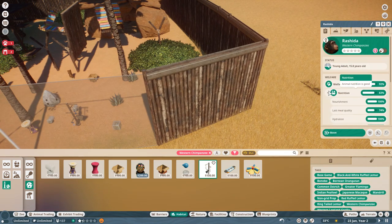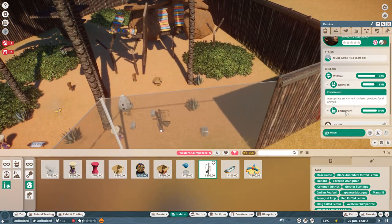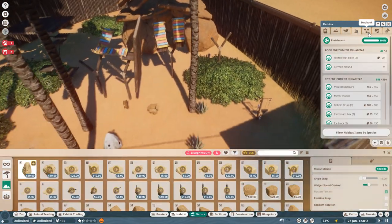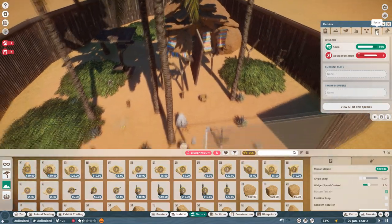So now if we look at the animal it's actually looking pretty happy. The enrichment's at 100%, habitat's at 100%. Nutrition isn't quite up there, but we've also got social to look at. The next big thing you can manage with the habitat is social.